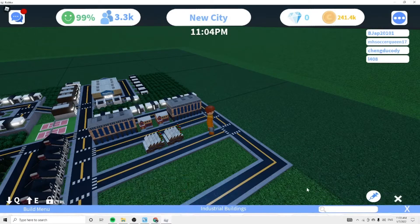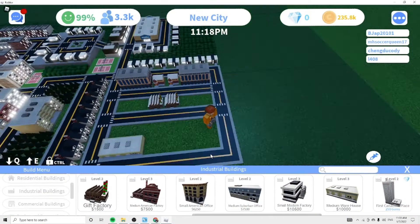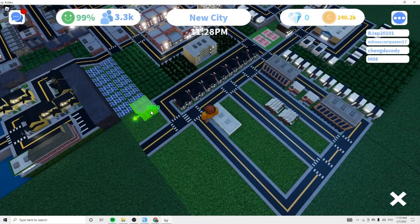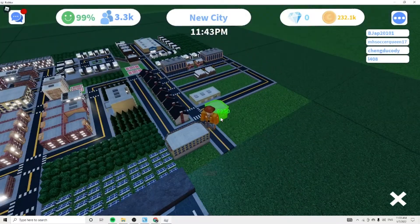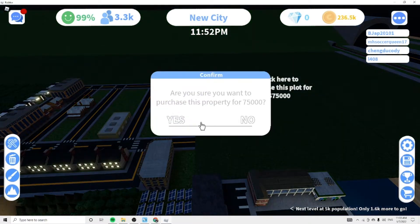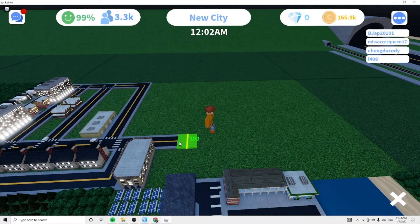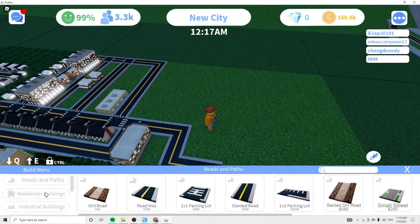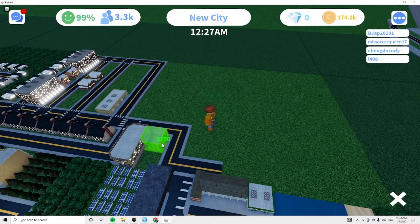And probably the medium warehouse, and then some offices. I'm going to buy the next property so we can loop it around and make this office building look super good. There we go, and now we can make the office building look good.